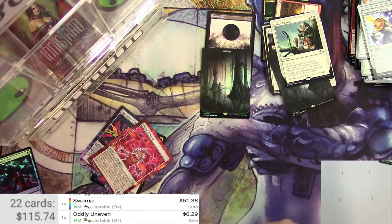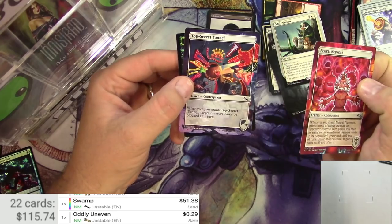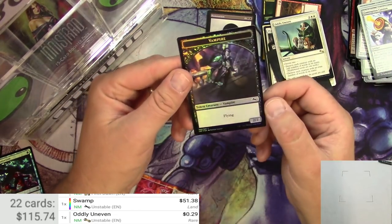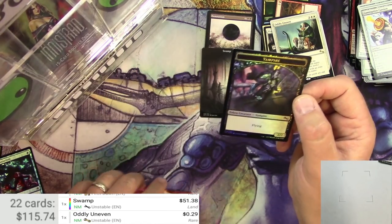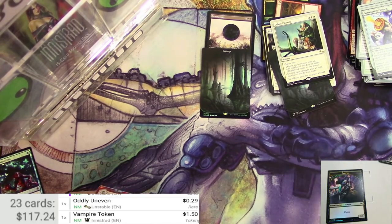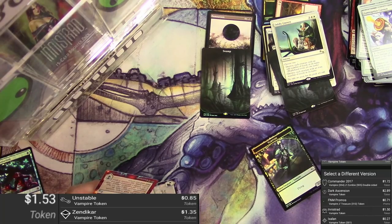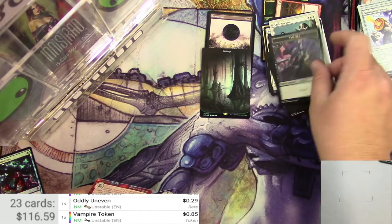I'm feeling pretty good about my packs right now, I gotta say. The rest of my Unstable stuff here — Contraptions: Neural Network and a Top Secret Tunnel. And a Foil Vampire Token — some art on the back, very cool. I think it's the Innistrad Token. The Unstable Foil version is $0.85. It's a keeper, at least, so we'll put it right here.